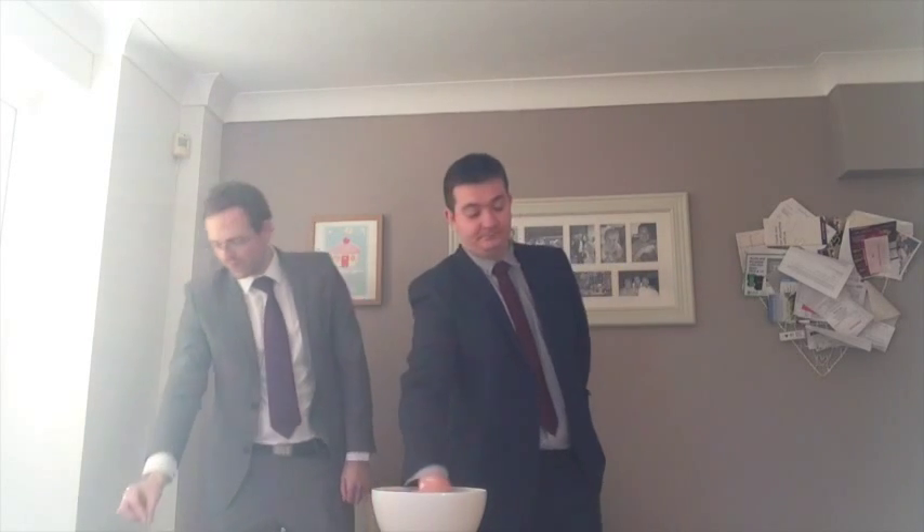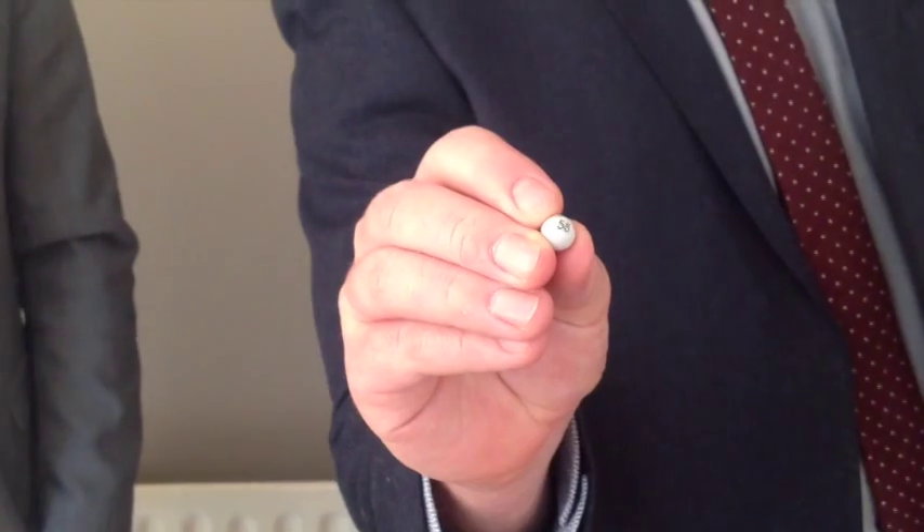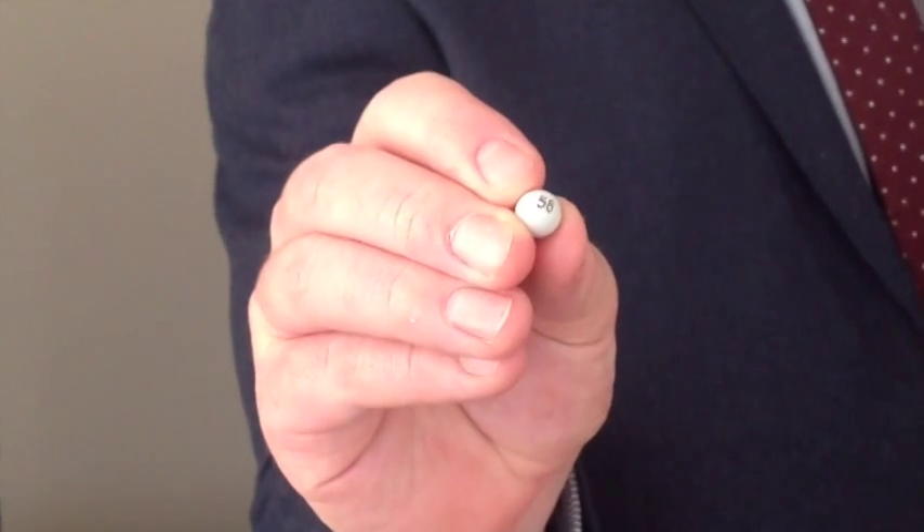Number 34 — Rob Gillard is at home. Number 56 — he's at home to Oliver Tobin.